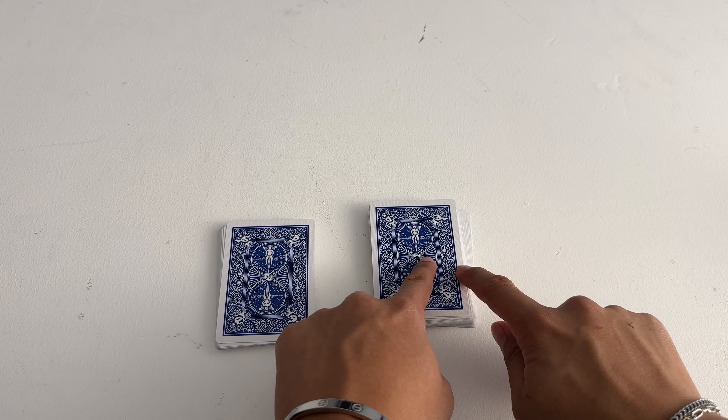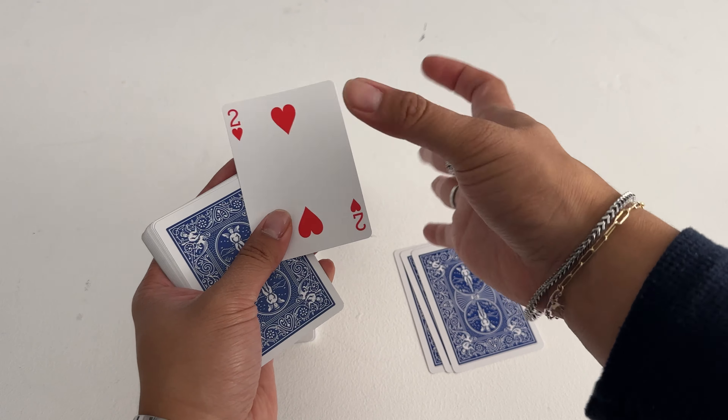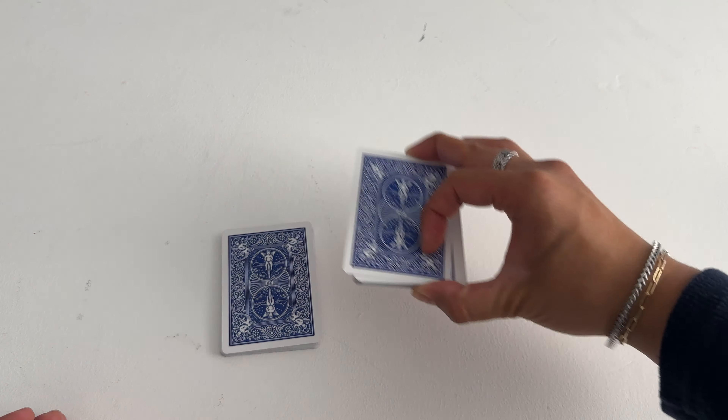I'm going to take a look — one, two, three, four. I'm going to take a look at the fourth card down. Awesome. And now I know that the fourth card down from here is the 10 of spades. One, two, three — the fourth card down is the 10 of spades.